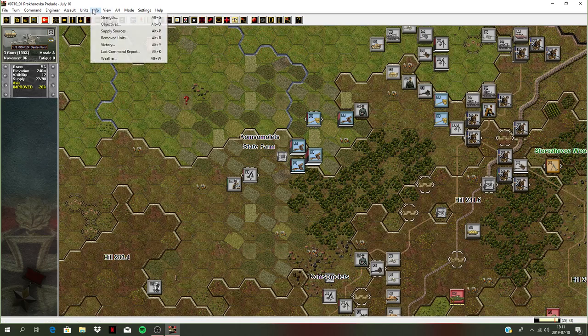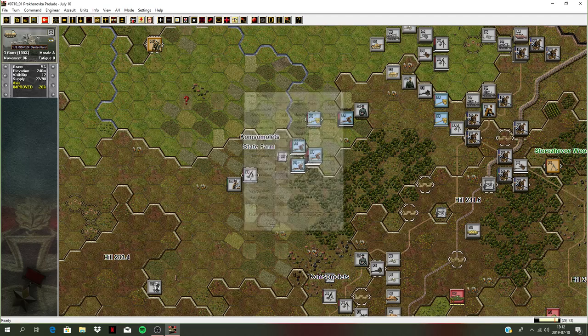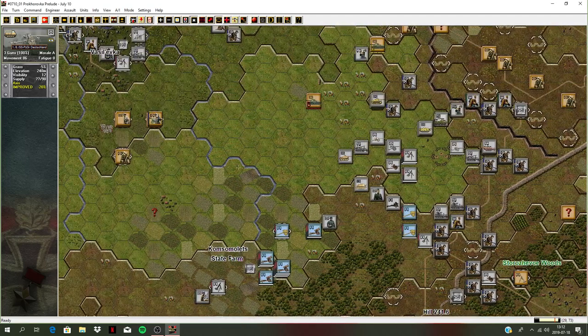Let's look at the victory conditions before I end the video. He's lost almost 6,000 men now, 266 guns, and 108 vehicles. Our casualties are mounting — almost 3,300 men dead, 73 guns, 42 vehicles. Still got a major victory though — points are climbing very well. So I'm going to end the video here and we're going to pick up the fresh turn next video — turn 16. Lots to do. Thank you for watching, hope you enjoyed it. If you want to leave comments please do — I'll answer them. Thanks for watching and see you in the next episode.